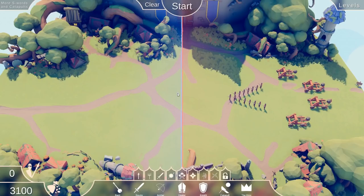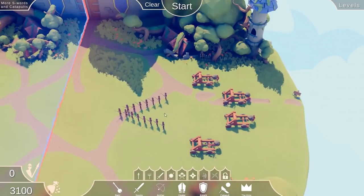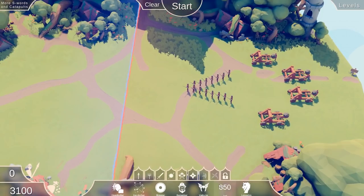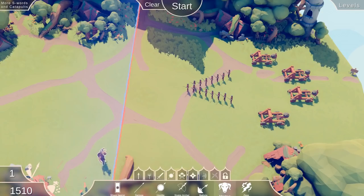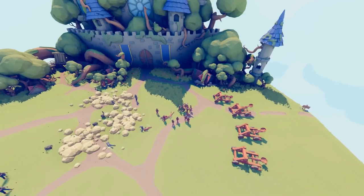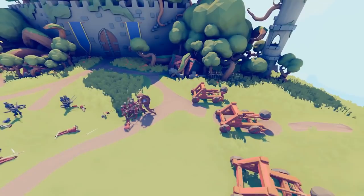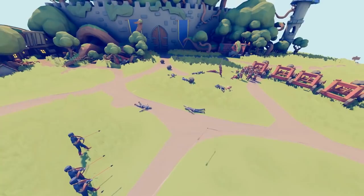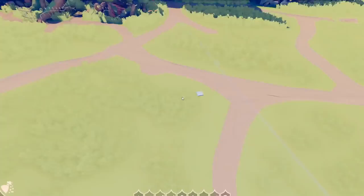More S-swords and catapults — I don't get the S reference, but we've got four catapults to deal with and some simple squires. Valkyrie might be the option, but let's try something else: the minotaur. We haven't seen much of it. The problem with the minotaur is it's so expensive. Minotaur, I was really hoping you'd go for the catapults — but you're gonna die in a second. And he is dead. All we have is archers left — that definitely didn't go as planned.